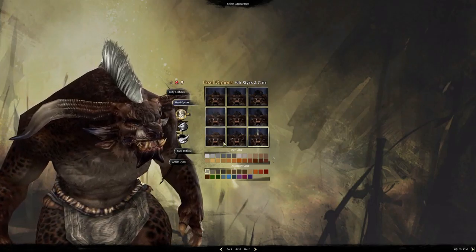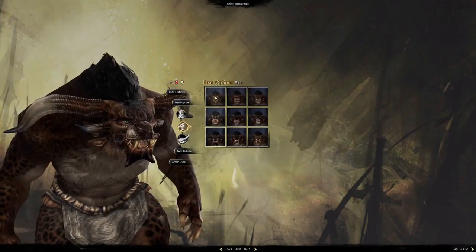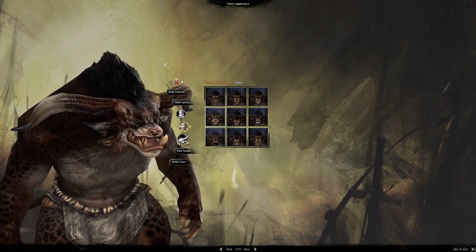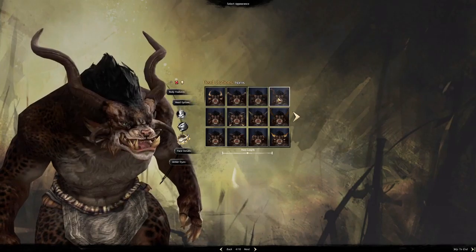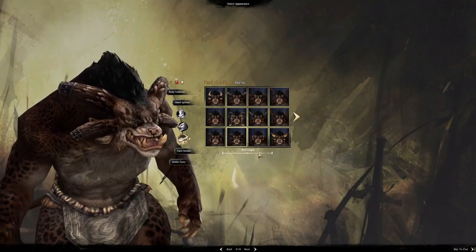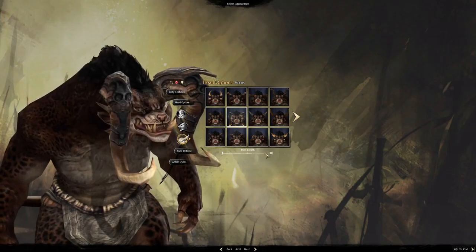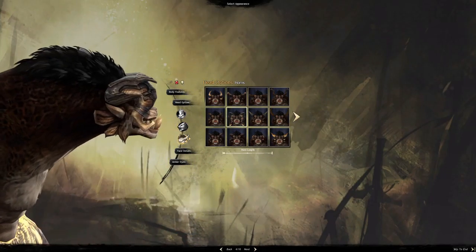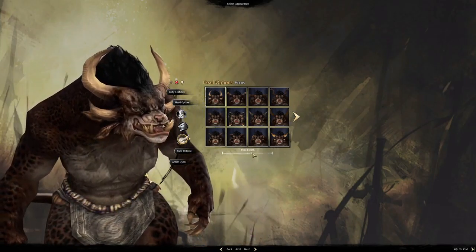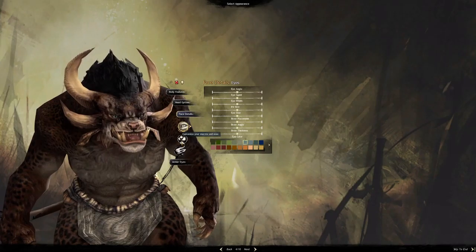The Charr only has nine hairstyles, though Humans have more. You can choose different faces and there are loads of different horns. You can also change the horn length with a slider — so you can have them really close to the head or sticking out far. The longer ones actually look way cooler on this character.